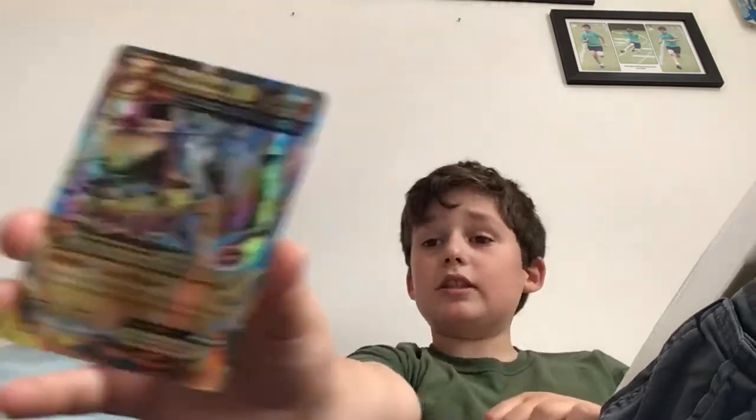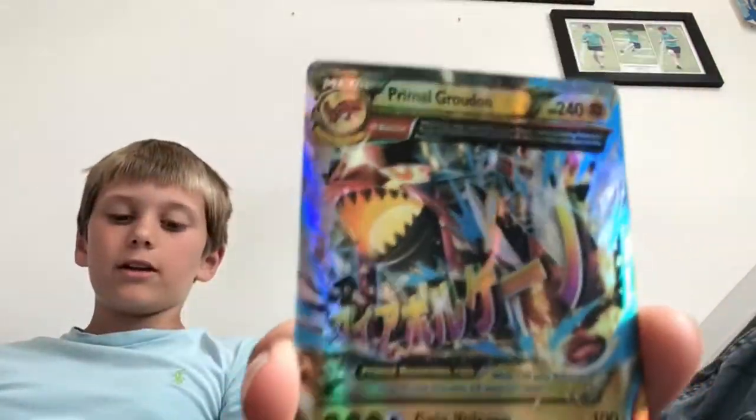And then showing this one — Primal Groudon EX. It has 248 HP and its attack Giga Volcano does 200 damage max. It was made in 2014. It's really cool and very shiny — I really like these cards.